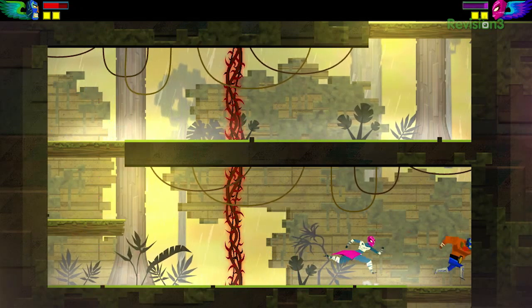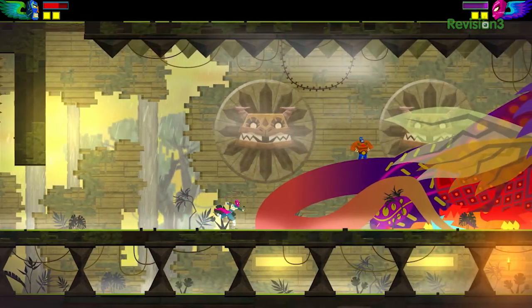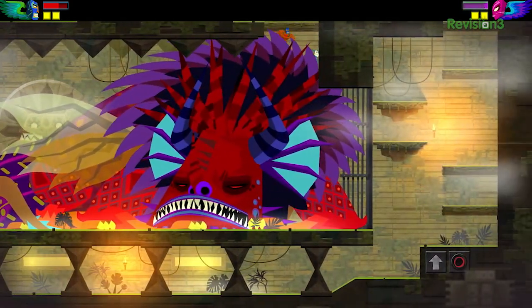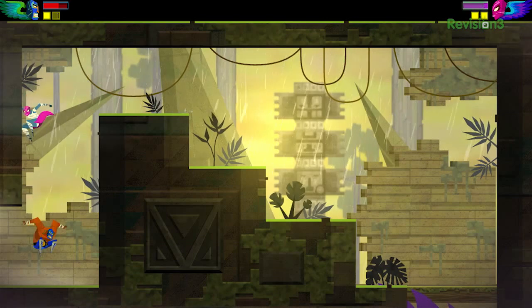The roll is your primary defensive move. Whenever you see an enemy about to attack, you can usually roll through the attack.